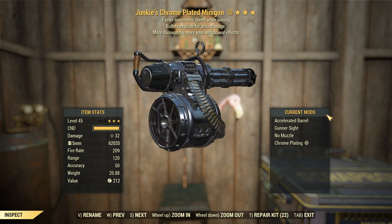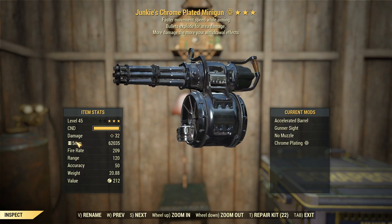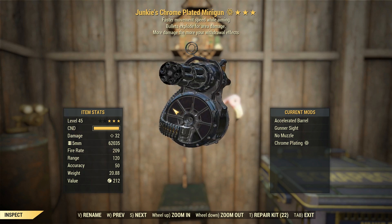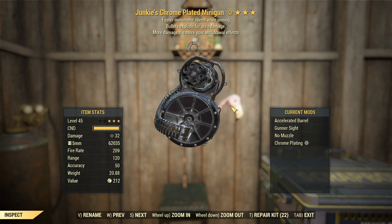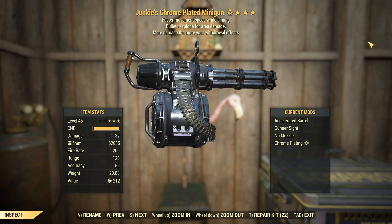The faster movement speed whilst aiming was once upon a time broken, probably still is, but you get that benefit no matter whether you're aiming down sights or not, so it's kind of like a permanent movement speed boost, which is nice if you're using this thing outside of power armor where it would give you a movement penalty, but we're going to be in power armor.